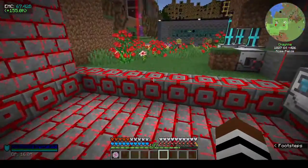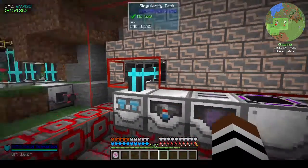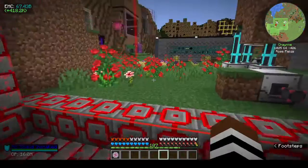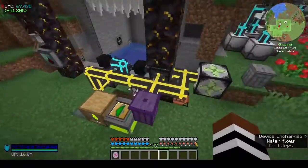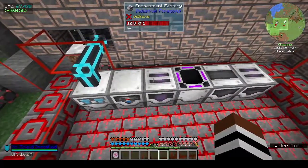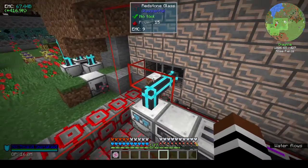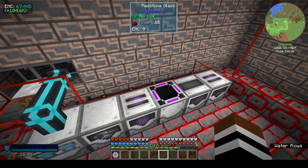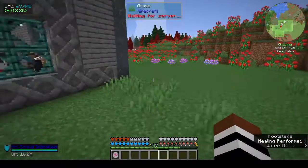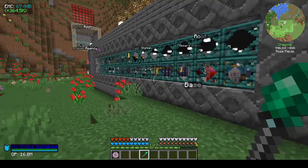I wonder if we can bind these to an entangler. If I get an entangled block and bind this alchemical chest and these two to the enchantment sorter, stuff would go in there. We also need a wireless transmitter — I keep forgetting I can just teleport my way across.